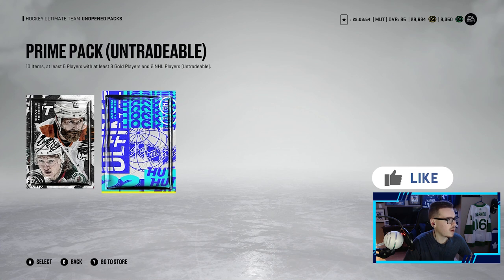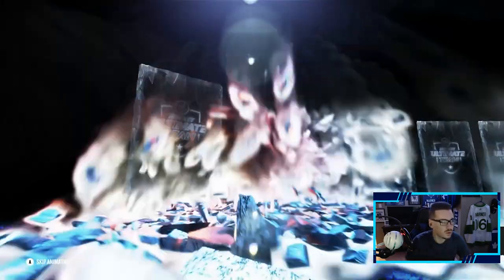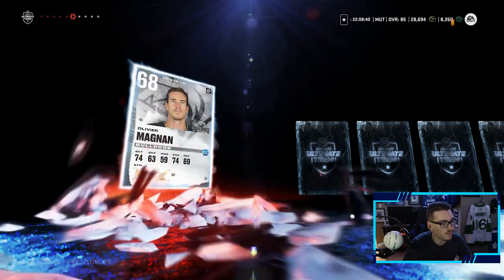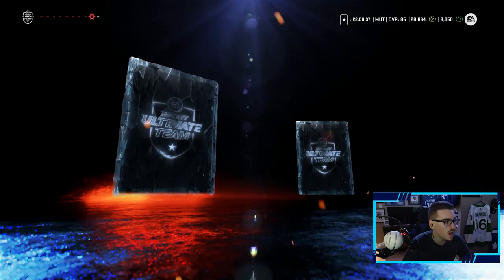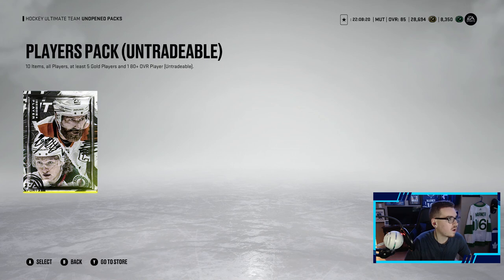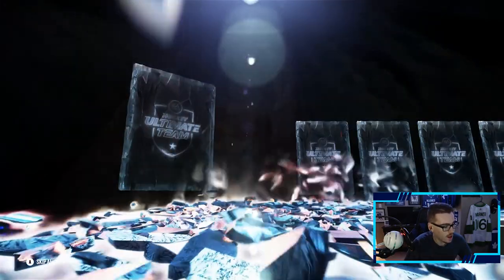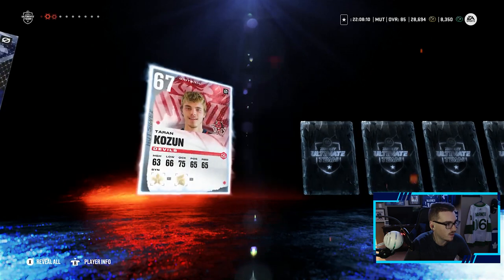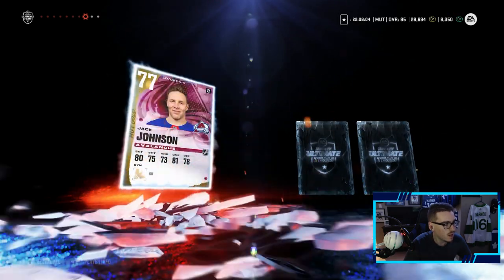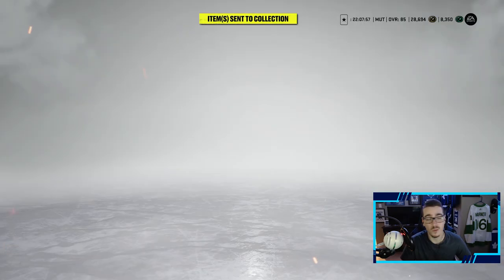The prime pack isn't the greatest — 10 items, about three gold players. We get Zach Asten and Reese. We pulled a purple last episode which was huge; I don't think we'll top that. We get Corpus, Salo, and Ellers — decent but they won't make the team. The players pack gives 10 items, five gold players, 180-plus overall. We pull an Arendelle, Capocicco again, and Jack Johnson — none of these guys make the team.